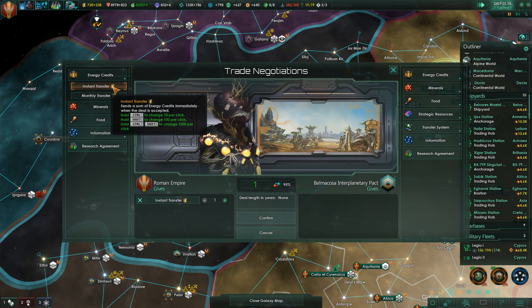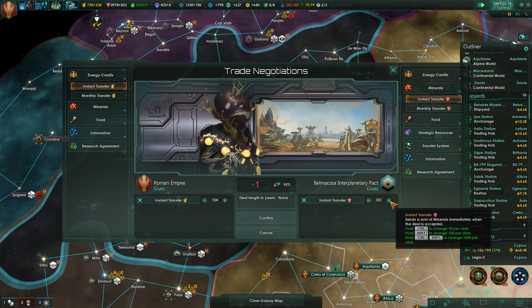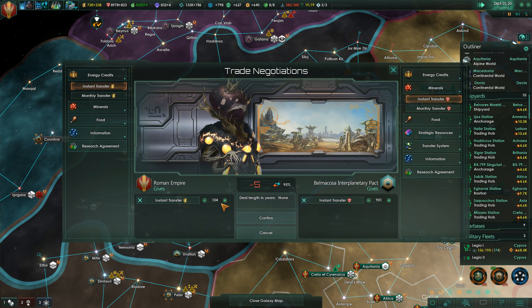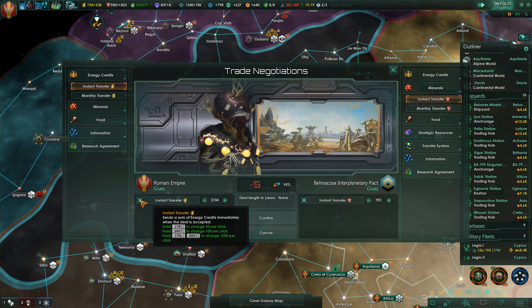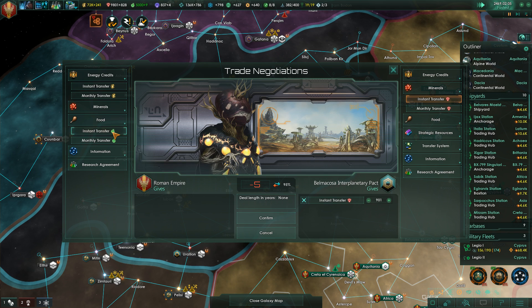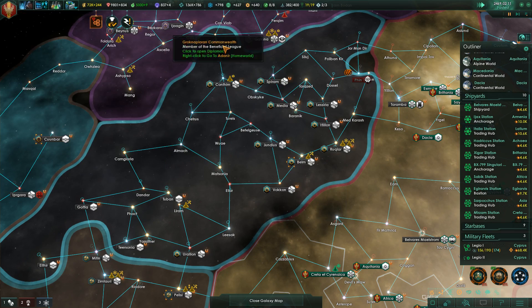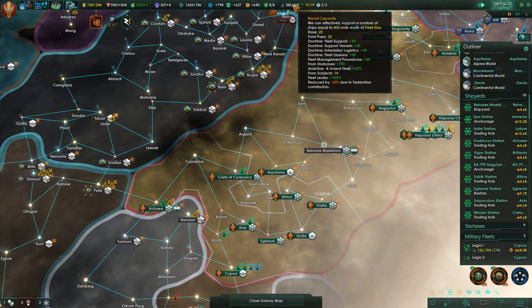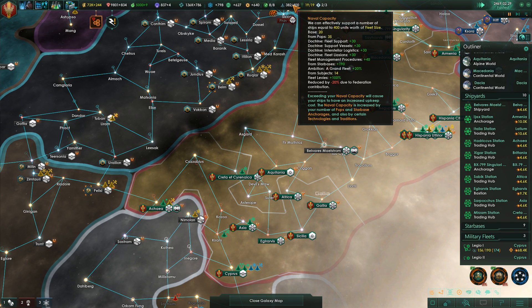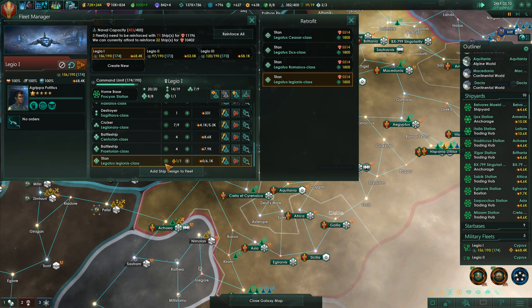Hey, if I give you some energy, will you give me minerals? Like two thousand? No? How about I give you food? No? At least we got naval capacity improvements, so we got that going for us — 400 fleet cap. It would be nice if it told us if we can actually support an additional Titan now.